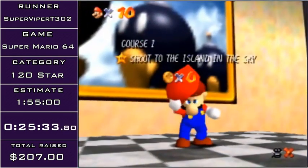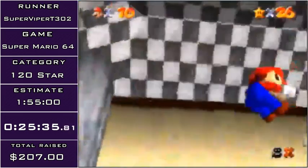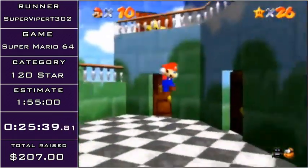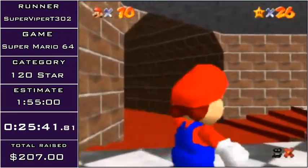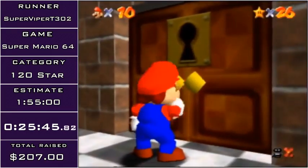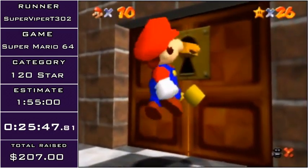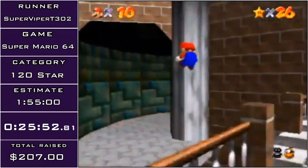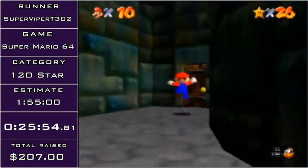Now we're going to be heading to what a lot of runners consider the hardest part of the run, and that's Basement. Basement has Shifting Sand Land, Hazy Maze Cave, and Lethal Lava Land. LLL is a pretty easy stage for the most part, but the other two stages are really, really difficult in 120 star. This is generally where a lot of good-paced runs will die.